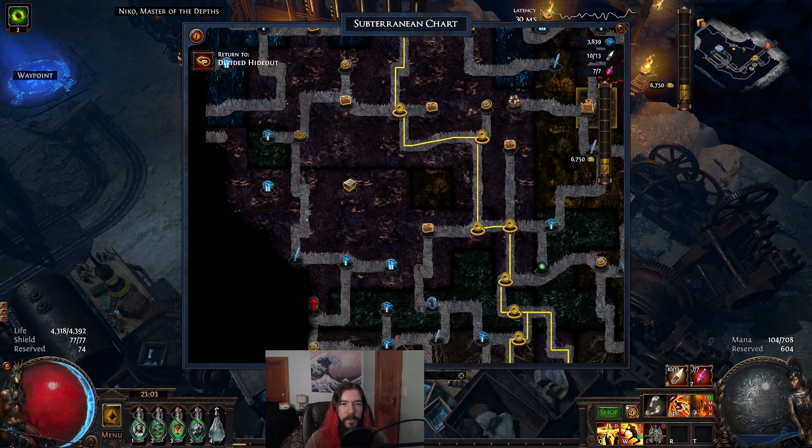Most of the time that's all you need to know to find the hidden pathways, but sometimes the entrance is in a four-connection node masquerading as a three-connection node. Three-connection nodes are totally valid, so it's a little harder to find those pathways, but not impossible. All you have to do is go to each of the three-connection nodes and check them for the hidden pathway individually.